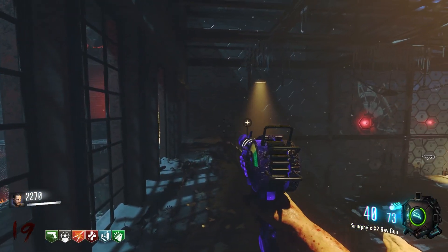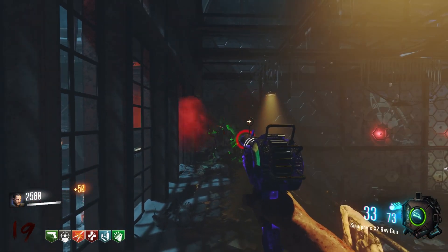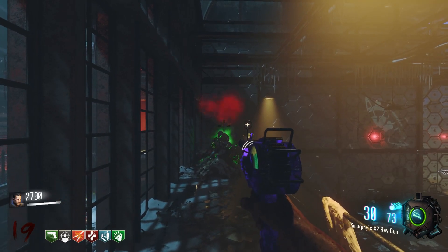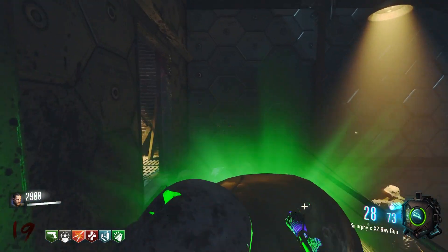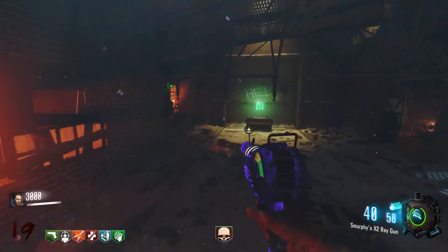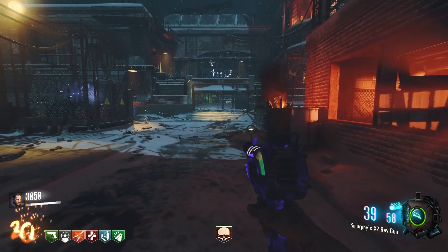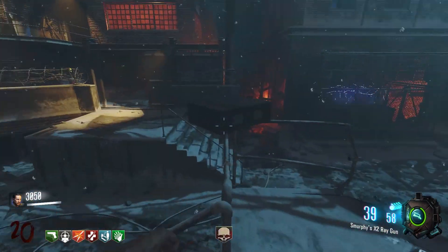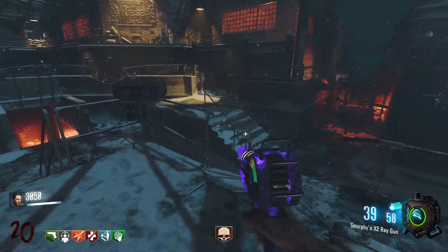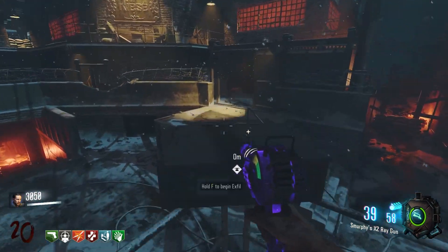Now that we've done everything — I could get Stamina-Up since that's the extra perk, but I don't really need it. I just thought Pegaholic would give it to me automatically. Now I just have to wait for the X-File to start. I don't know what round it needs to begin on, and we're now in round 20. I go to the box but it doesn't work yet — same as it would in Cold War.